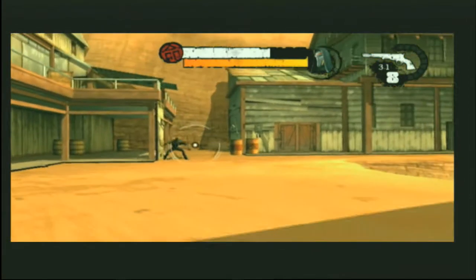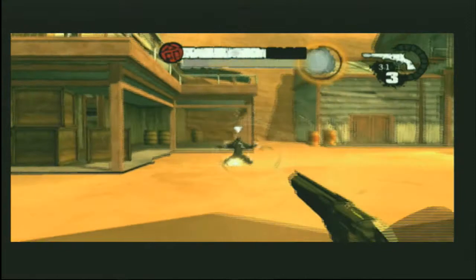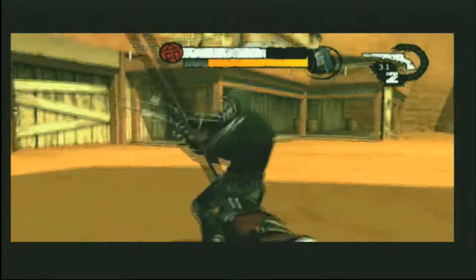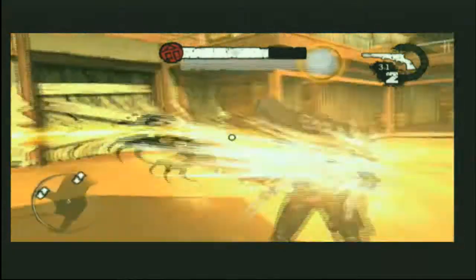Here comes a second type. This guy is our support version — a ninja with an automatic pistol. He also has a claw in his hand, so he's quite effective at short range. So we have short range and long range ninjas for you.